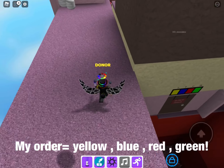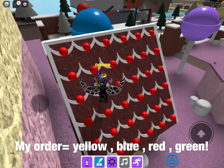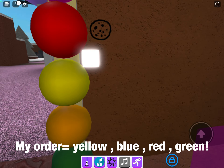What's the next one? Yellow, blue, red, green. Red, green. So red is — oh yeah, it's inside the house. Red.